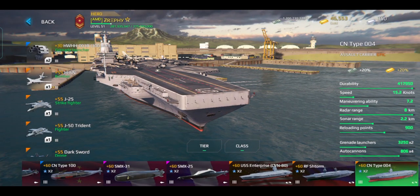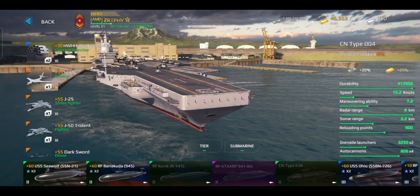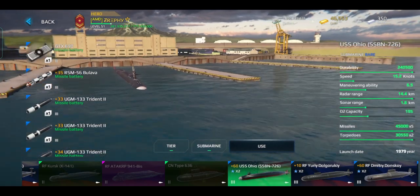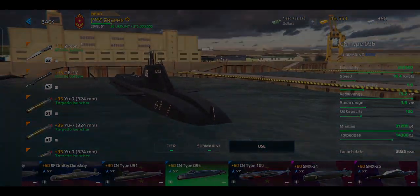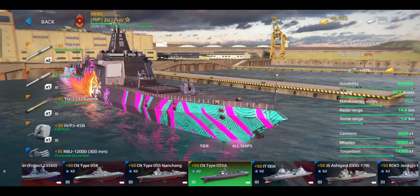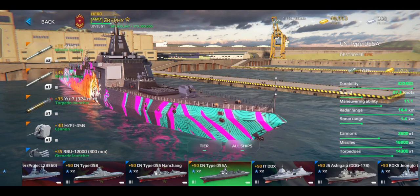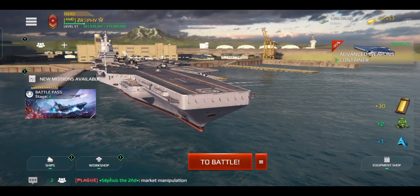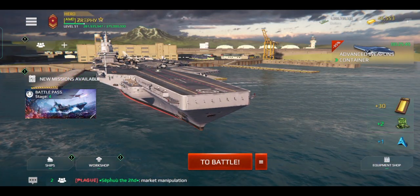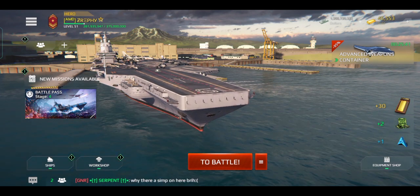Lastly, in the interface they've improved ship filtration — you can now filter ships by class. That's pretty much it for the interface changes. Those are all the major changes in this new update. Let me know what you think in the comment section below. Hopefully you guys liked the video — if you did, please leave a like and subscribe to support me. Thank you so much for watching.